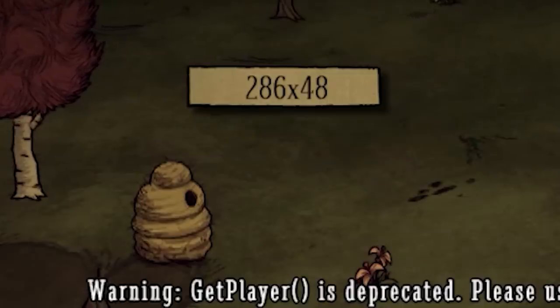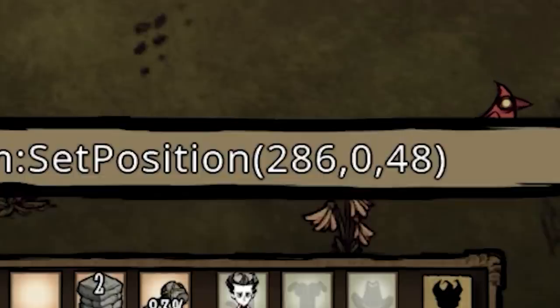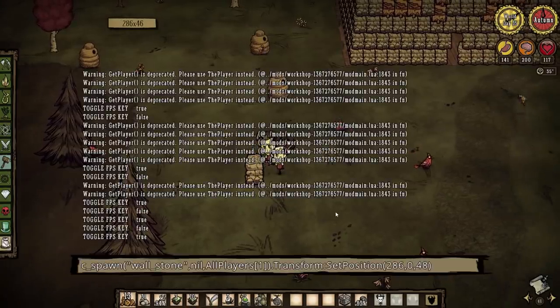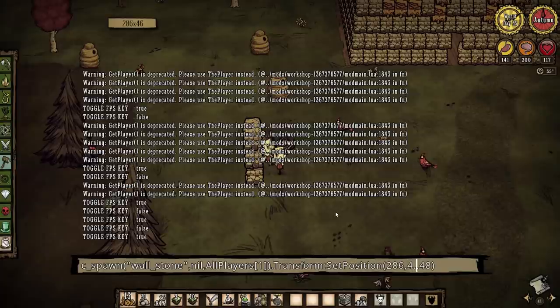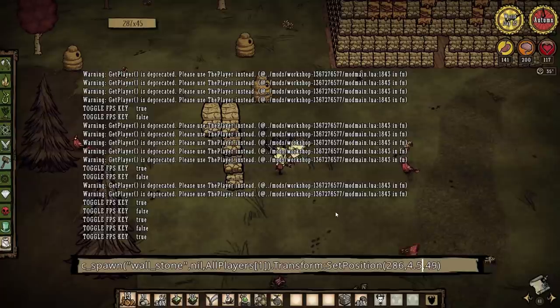I installed a mod that tells me where I am, so I can input that in the coordinates, set the wall at zero, and that's where the wall will be. If I want to make a tower, I can stack up walls like this and make myself a tower. If I want to make that tower into a wall, we just do the same thing.